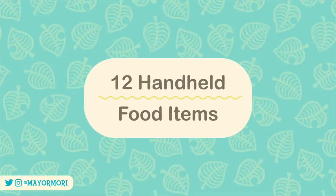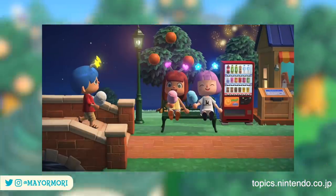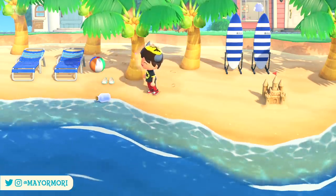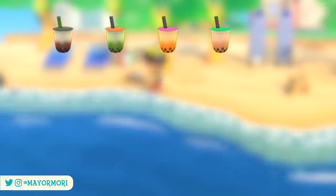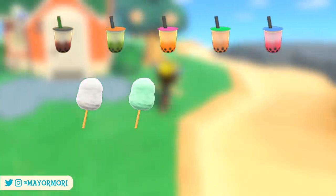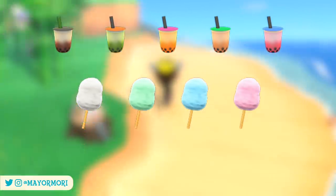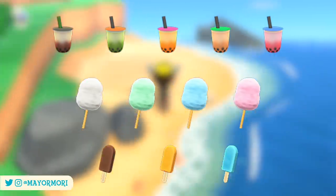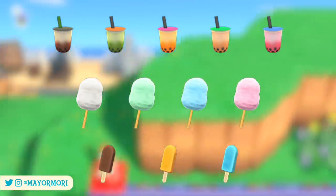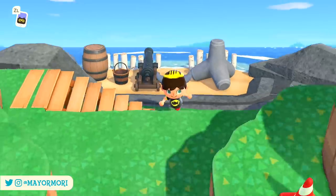12 Handheld Food Items. As already revealed in the New Horizons announcement, some new handheld items have been added for the refreshed fireworks shows throughout August. These include five types of Boba tea — coffee, green tea, mango tea, milk tea, and strawberry tea — as well as four cotton candy flavors including plain, melon, ramune soda, and strawberry. Finally, three types of frozen treats or popsicles including chocolate, orange, and ramune soda, totalling 12 new handheld food items. All of which can actually be consumed like fruit to give you extra strength, which is really cool.